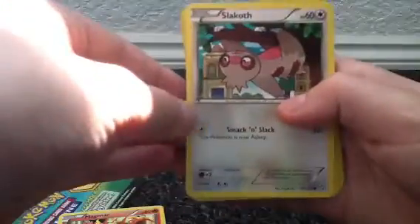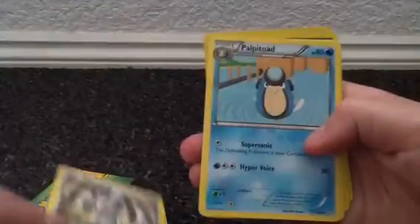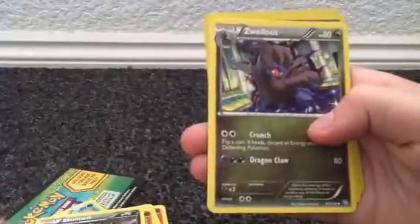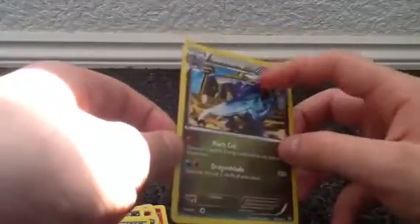First card: Magmar, Slakoth, Roggenrola, Bidoof, Minccino, Palpitoad, Skuntank, Zweilous. A Tool Scrapper — I haven't got that card yet — that is a reverse holo. And the rare is a Garchomp holo, nice. I really like that shiny effect there, it's really nice.